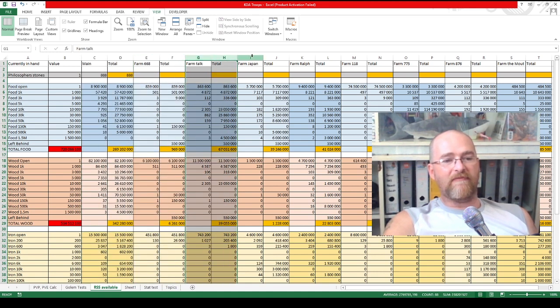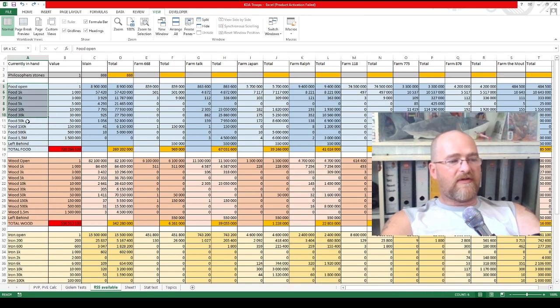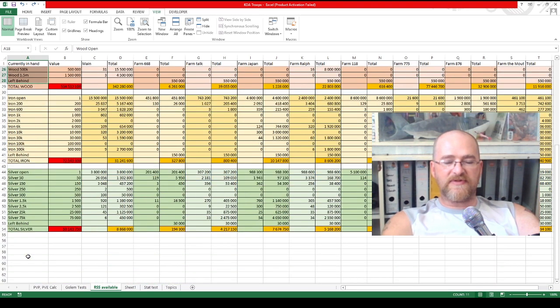This is one of the farms, another farm, another farm, and so on. I've got space here for my main account and all eight farms. I've got the different levels of food, the different levels of wood, the different levels of iron, and the different levels of silver.